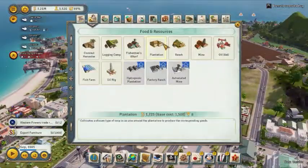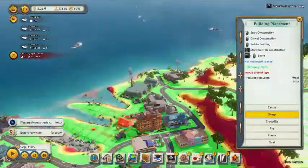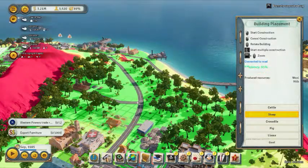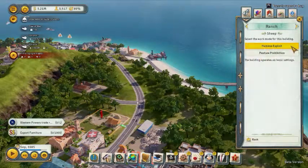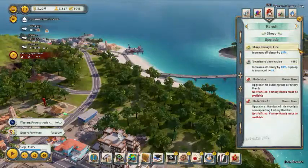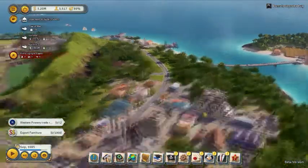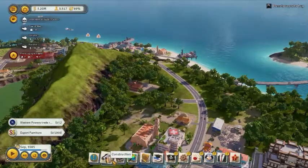Let me quick-build a sheep ranch right now. Build it, apply Pasture Prohibition — increases job quality by 10% — and increase efficiency. These are both obvious upgrades. You also want to make yourself a creamery nearby. Sheep are okay, but not as good as cattle.